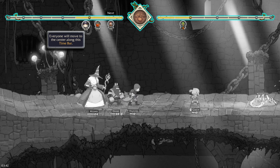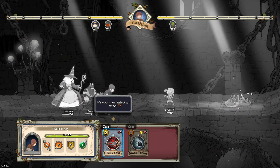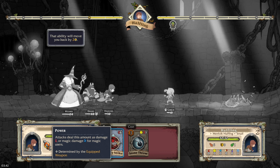First up is the halfling, then the dwarf, then the goblin if still alive, then the wizard. When a character reaches the middle, their turn starts. The halfling has a move that costs two time and causes six damage — 100% weapon damage. There's a cost system where using an attack pushes you back on the time bar.